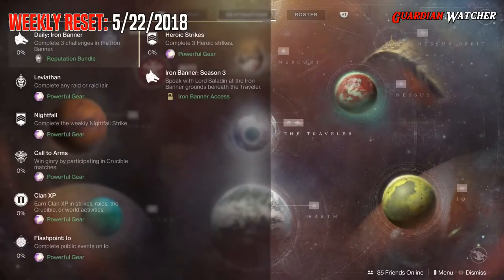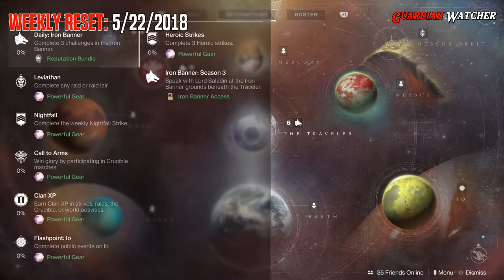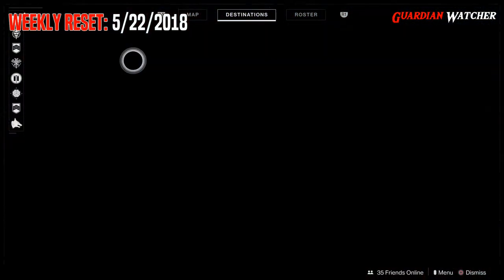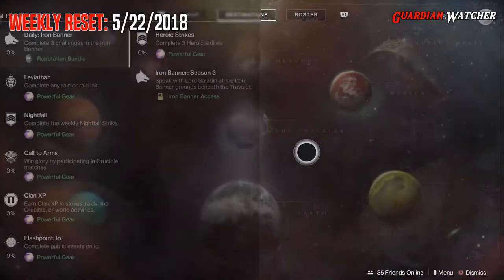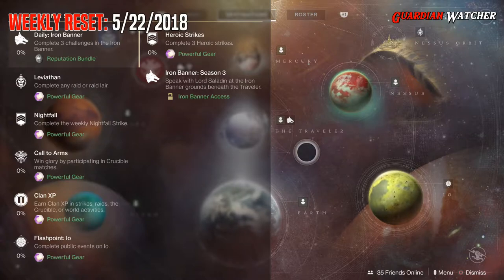For the milestones, we have Daily for Iron Banner. Then we have to complete three Iron Banner challenges. Then we have Leviathan, which you need to complete the raid or raid lair. Then we have the Nightfall — this week's Nightfall is The Inverted Spire. Then we have Call to Arms, which you win glory by participating in crucible matches. Clan XP, which you earn Clan XP in strikes, raids, crucible, and world activities.